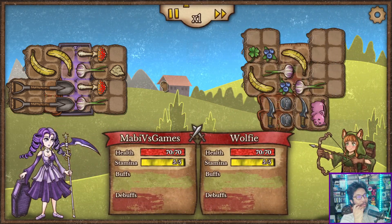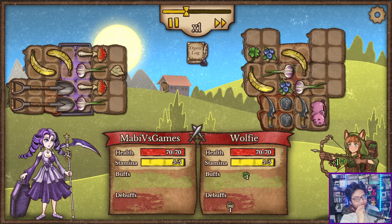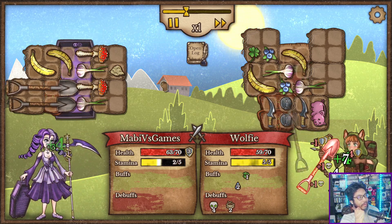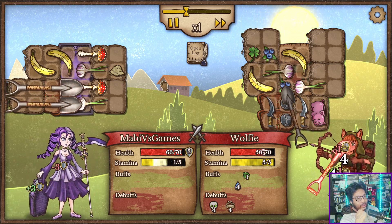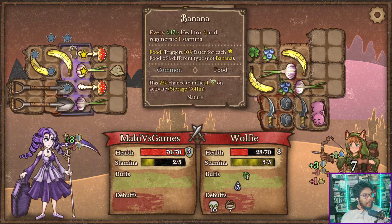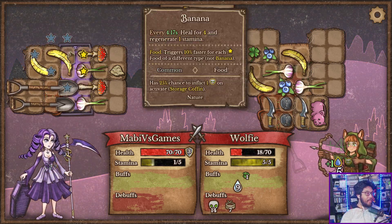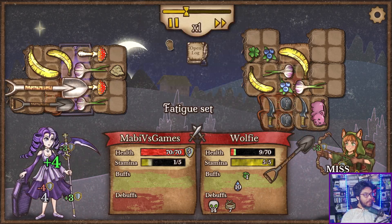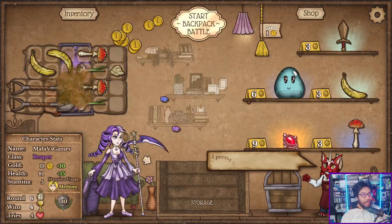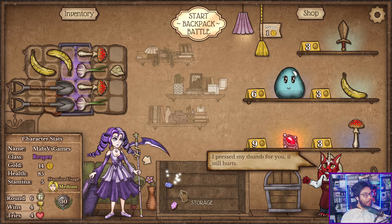So we get two items per round. Nice little daggers. I think I do way more damage though. Four poison, nine poison. What's the percent chance again? 25% chance. So there's a lot of triggers. We're just doing poison build again. We need to throw out two gems.